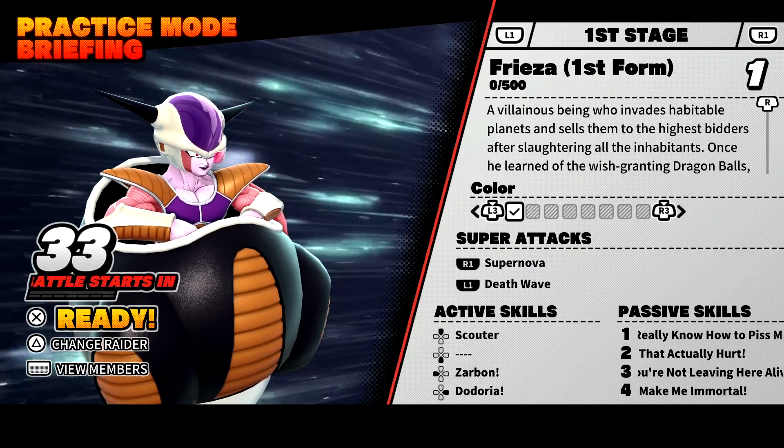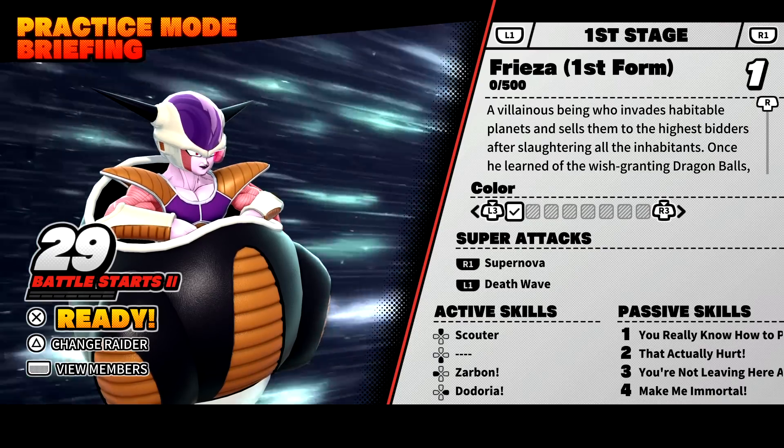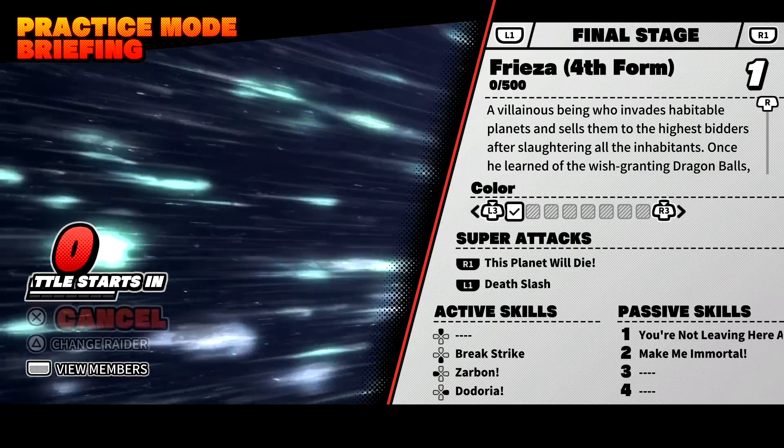We do have a lot to get through. We have three or four different transformations, his super and ultimate attacks, as well as his active and passive skills. So we have first form, second form, third form, and of course, final form.